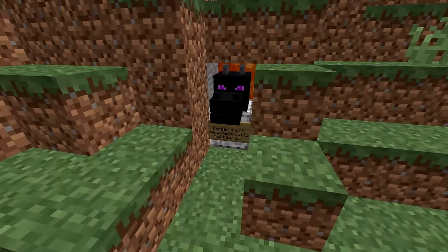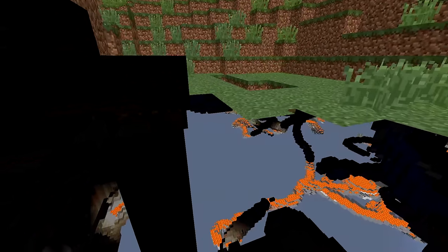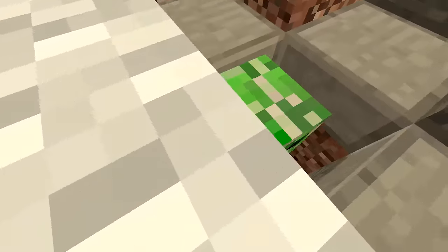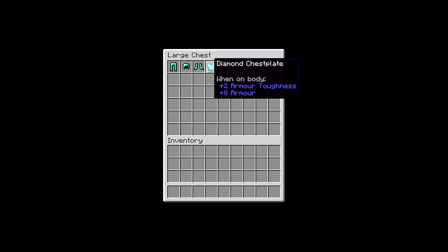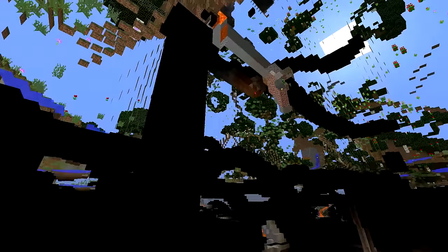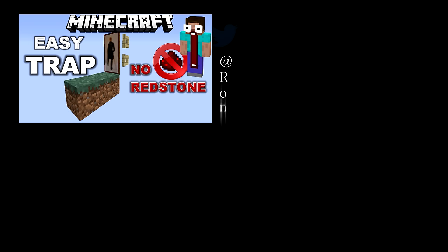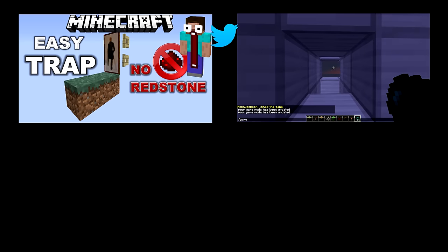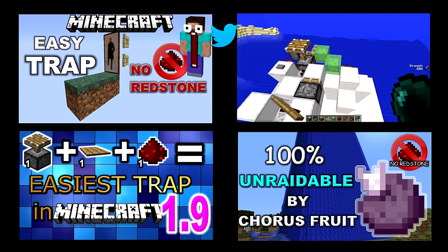Thank you guys so much for watching — make sure you hit that like button, it helps me out so much. I hope you learned something from this episode. If you end up making this trap yourself, please take some screenshots — I want to see the loot you get and the finished trap. Thank you so much to all the people who invented designs I used in this video — links to all those videos are in the description. Subscribe to my channel for a new video every Tuesday for Trap Tuesday. Factions is going to be starting up again on Boomcraft — it's going to be an awesome season. Until then check out this no-redstone trap, my ghost block video with completely undetectable ghost block traps in 1.8, a super simple 1.9 trap using only 4 materials, or find out how to make your base completely unraidable by Chorus Fruit.